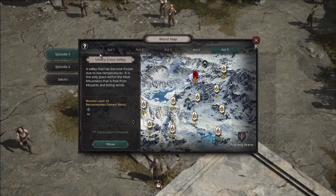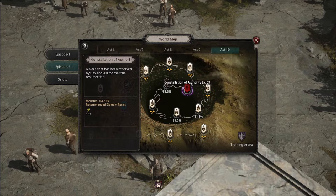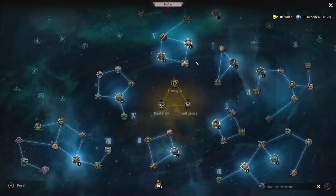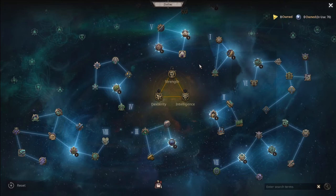Try not to use too many resurrection scrolls through the campaign for two reasons. First, the end boss of the game can be quite nasty, so you want to have a few resurrection scrolls available. I also had a slightly rough time there for the same reason — my non-existent physical damage reduction.